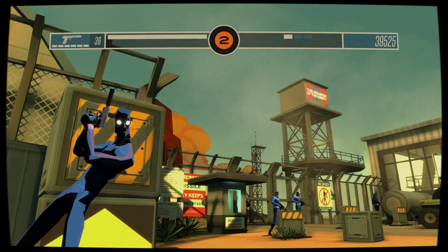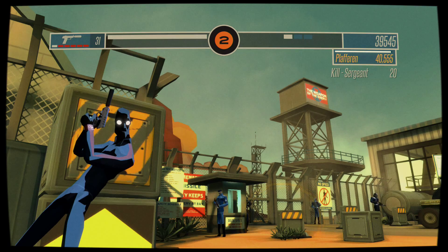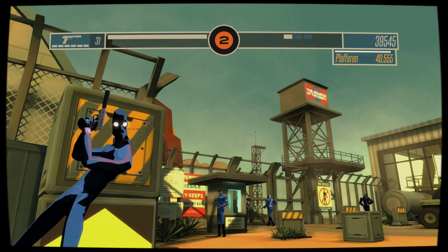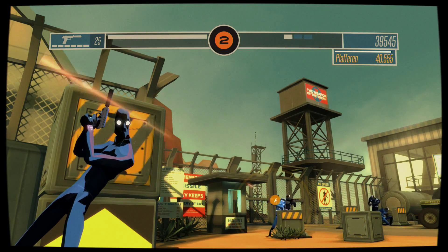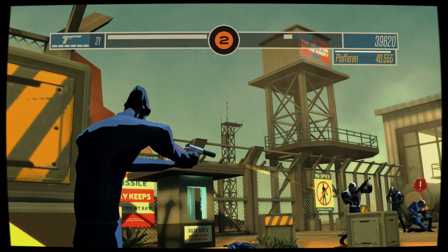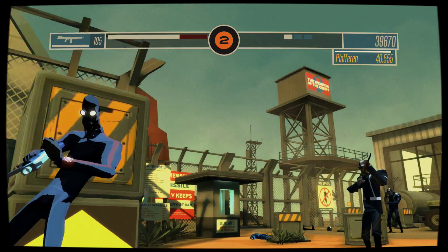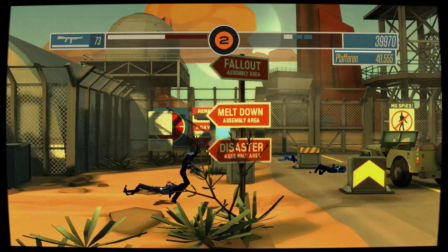The first big bad guy we need to take care of is that rocket launcher guy. Got him, okay good deal. The second guy we need to get will be this dude right here — I want him to turn away. That was close. We're gonna slip here. Got him! See how much easier that was with that fantastic gun that we have now.